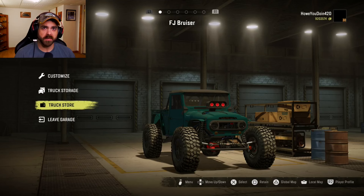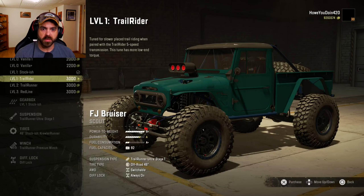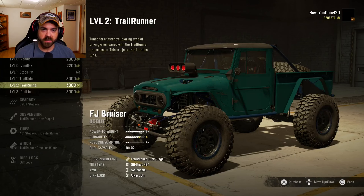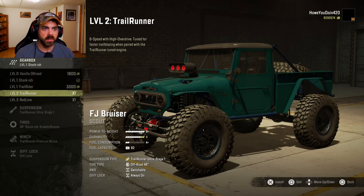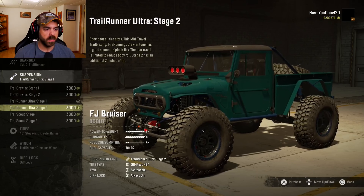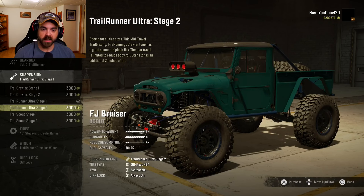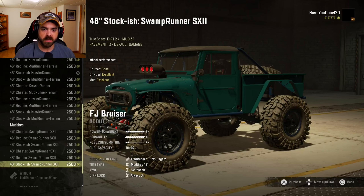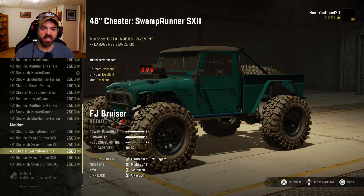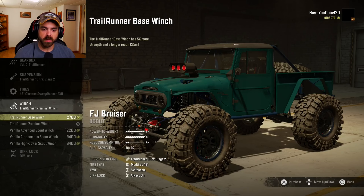Let's just see what we can do to this thing. For engines he's got a few to choose from. For right now let's do the level two trail runner. Gearbox — again you got a few to choose from. I'll go with the trail runner for the gearbox as well. Suspension, again a few options — we'll go with the trail runner but we'll do stage two. Tires — does have a decent little selection with stats on them, which is nice. I think we're going to go with the 48 inch cheater swamp runner SX2s. Some vanilla options and a couple better ones.